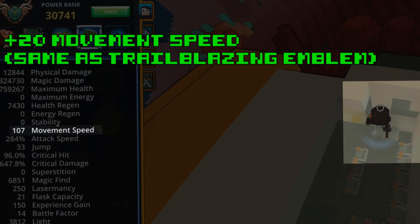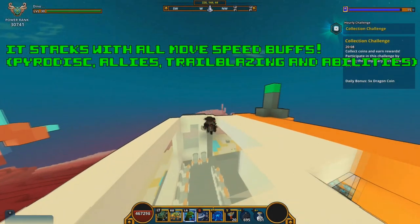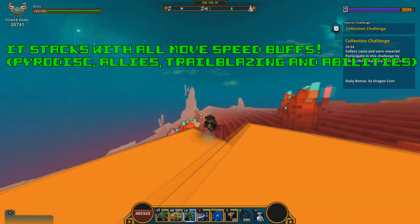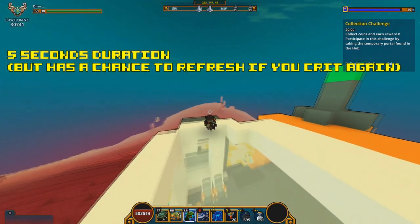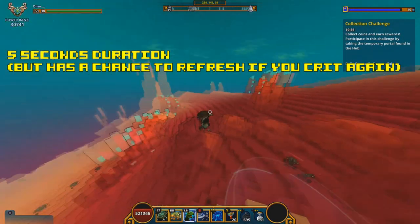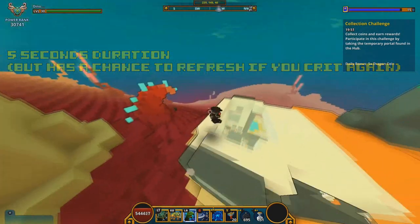You will get a plus 20 base movement speed, which is the same as the Trailblazing Emblem — 10 less than Paradise and 10 less than the ally I mentioned. However, it stacks with everything mentioned, every single movement speed buff stacks with Vampirium Vanquisher. This buff lasts for 5 seconds, but if you do a critical hit again the timer will refresh to keep the buff active — it does not stack, it just keeps the buff active.